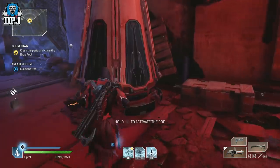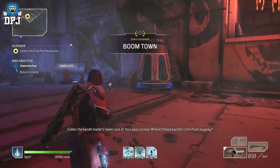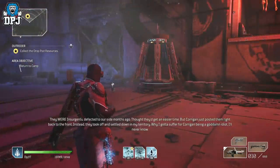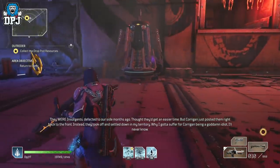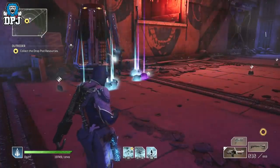So the Boomtown endgame expedition has a secret hidden room within it. At the very end of the expedition, when you complete it, to the left hand side of the room a door highlights in blue. How I've never seen this before, I have no idea.